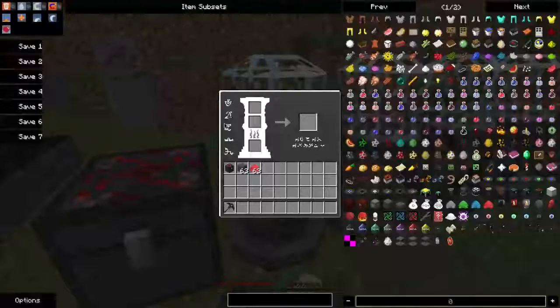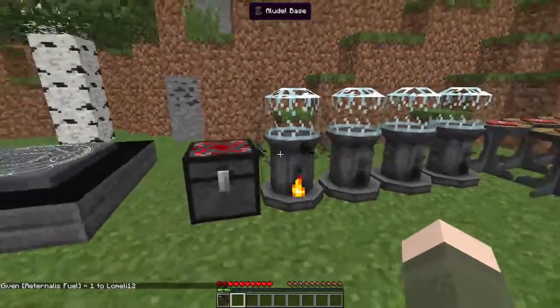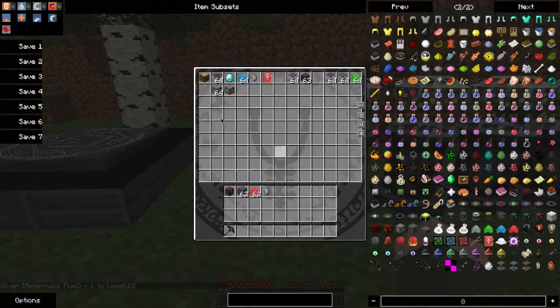An Asuri Star you make just by putting a little ash-infused stone and some Minium Dust in an Allodale. I already have one in here so I don't have to wait.